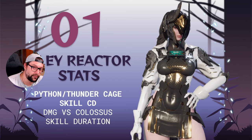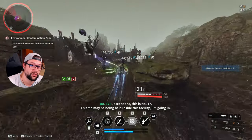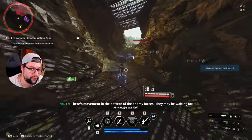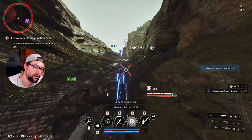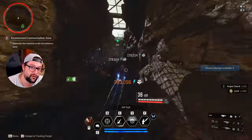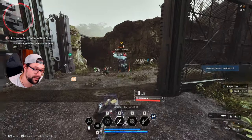Number one: Glade. We are super lucky because I'm still hunting for a perfect Glade reactor. In Echo Swamp you can grind this mission over and over again — if you have a quick Bunny or a group of friends, it's a super quick mission. I highly recommend grinding for general rounds, dimension non-attribute reactors, as those are good for Bunny and Jaber. For the Glade reactor, the two ideal weapon mountings are Python and Thunder Cage. The stats you should look for are skill cooldown, skill duration, and damage against Colossus. The most important is skill cooldown — always check for a yellow-roll skill cooldown. The best place to grind this is the Environmental Contamination Zone mission.